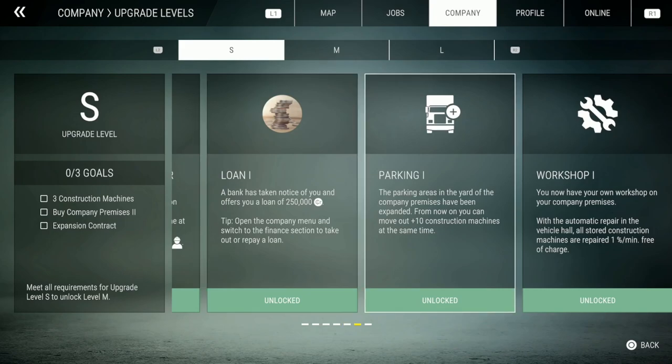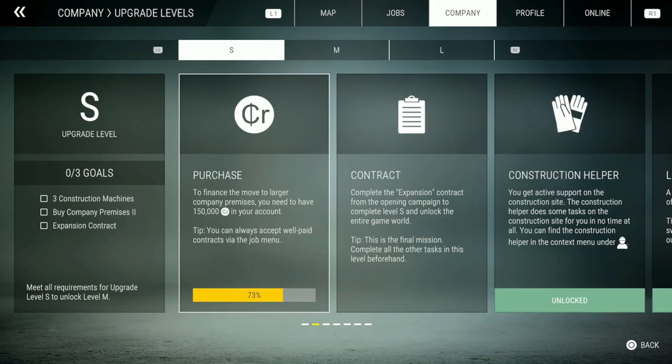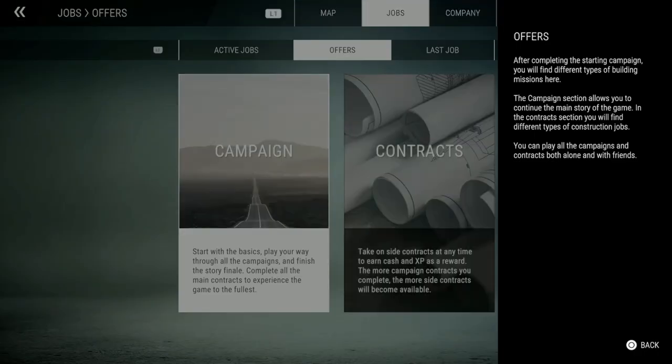The construction helper does some tasks on the construction site for you in no time. You can find it in the context menu. The parking area has been expanded — you can now move out 10 construction machines at the same time. You can also have your own workshop on the company premises with automatic repair: all stored construction machines are repaired one percent per minute free of charge. After completing the starting campaign you will find different types of building missions — campaign missions continue the main storyline, and contracts have different types of construction jobs you can play alone or with friends.